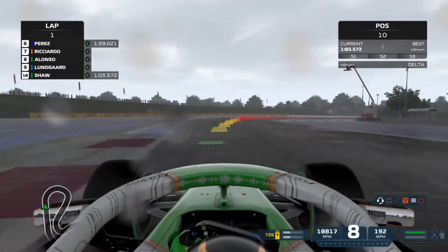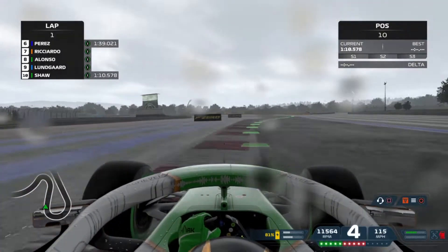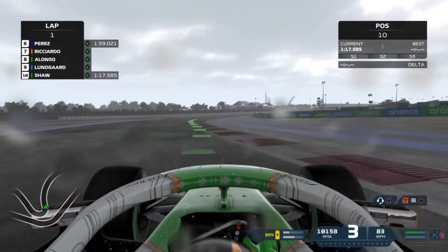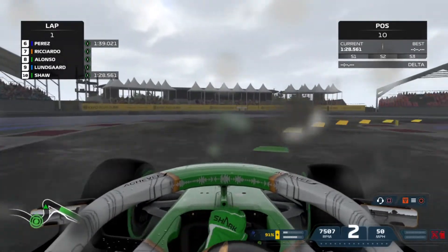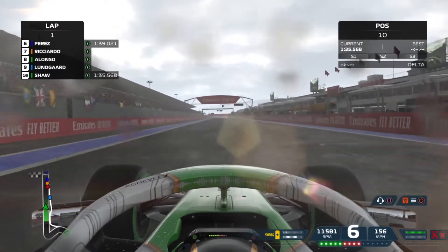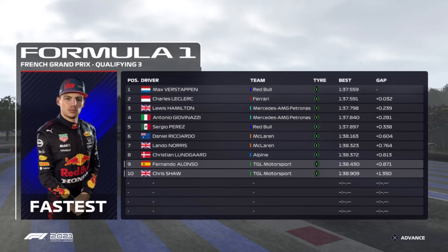I've got my weather set to approximate because I think it's more realistic than exact. The weather said conditions would get slightly worse towards the end of Q3, but in fact they seemed to get slightly better. My lap wasn't amazing but it got me up the order. We cross the line at P5 on the lap itself, but then end up P10 overall as others set faster times — about half a second back from Alonso in P9, even slower than Lundgaard in the Alpine. Got a little bit of work to do in the race.